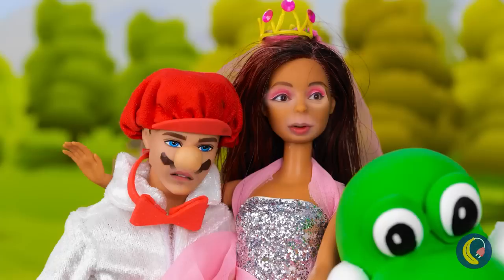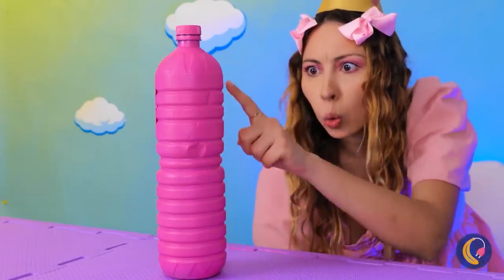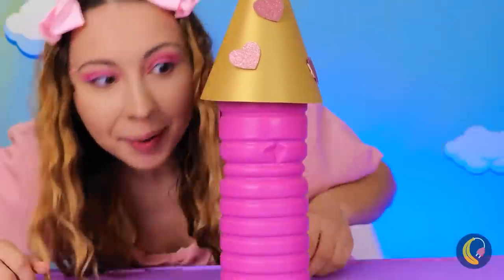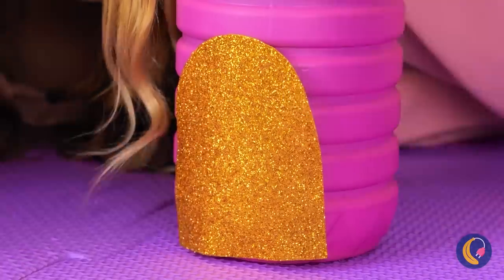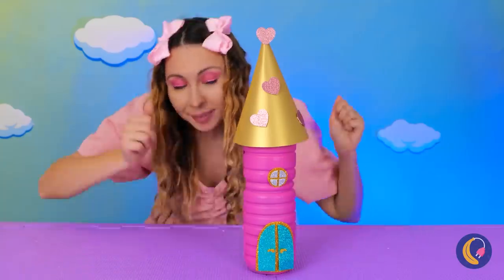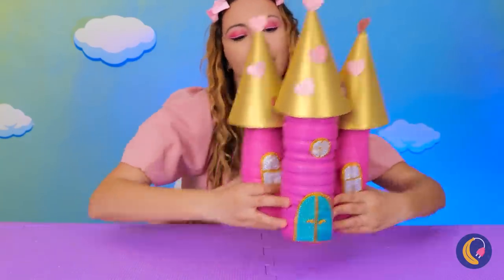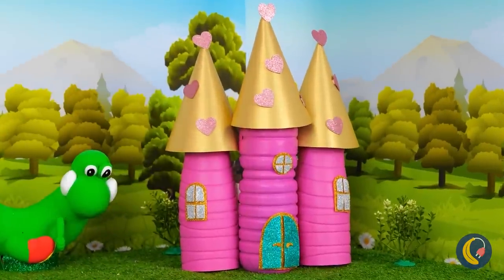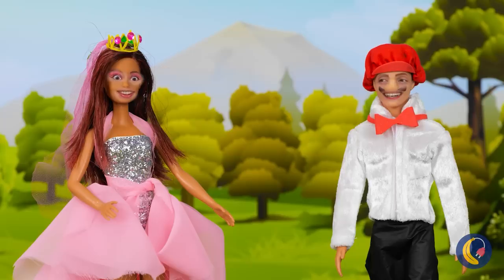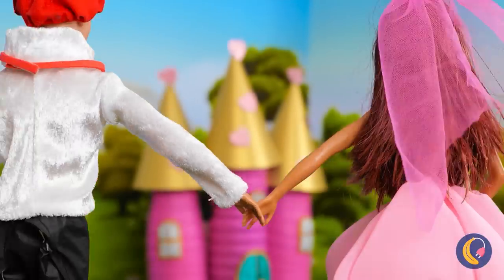Wow, your new home! Kinda small! It's time for a little upgrade! Take a plastic bottle, spray it pink! Now add that party hat on top! Our new tower needs a little door and some windows! Make a few more and it's a whole castle! See what a little recycling can do? Now you kids can live happily ever after! True love! Is there any cake left? Mario-tastic stuff! Catch ya next time!